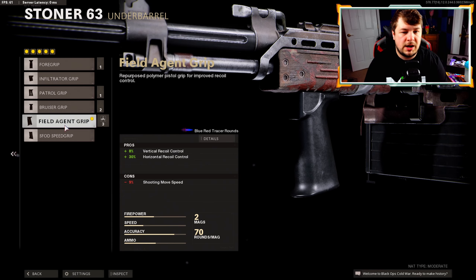As stated in the intro, this is a five attachment build, which means I'm going with Perk Greed for the wildcard. This class setup is very similar to mine — I did change up a couple attachments just for personal preference, I actually think I only changed one.